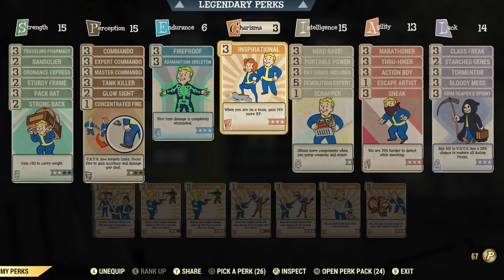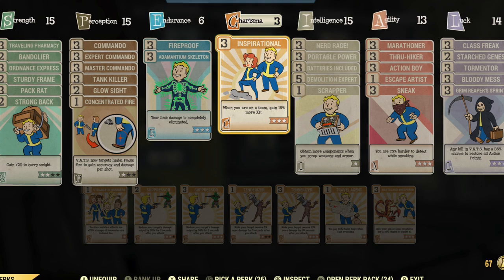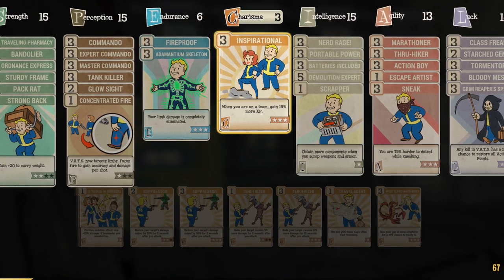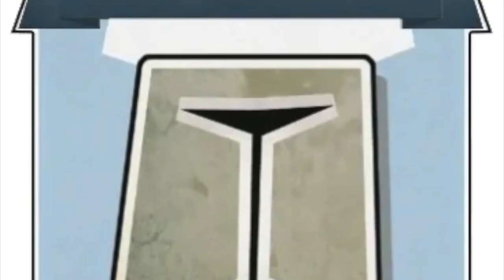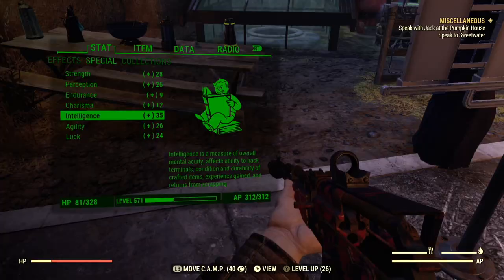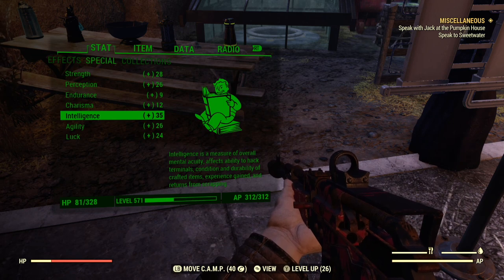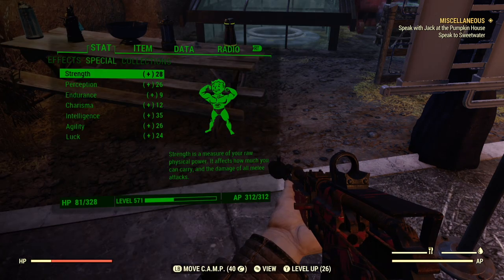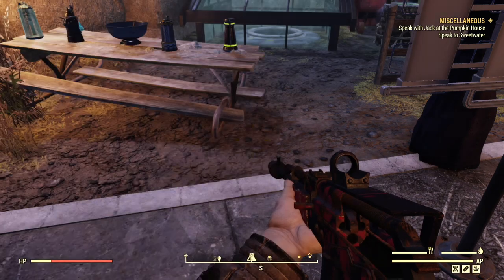First thing I will do is try to get my intelligence as high as possible by making it 15 points in my special slot stock and then upgrading my legendary intelligent perk card to max — that will give me 20 base perks right off the bat. The unyielding armor will give you plus three to each stat per piece, so that will give you an additional 15 points of intelligence.